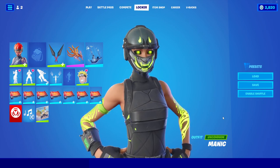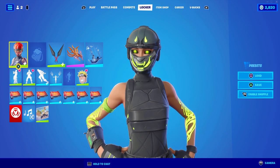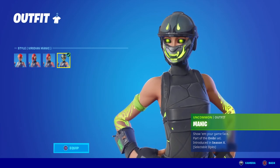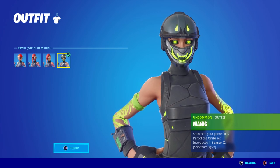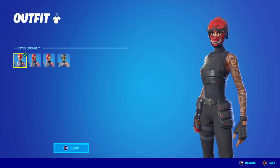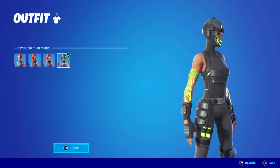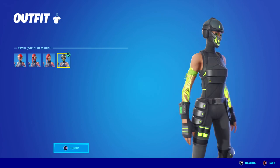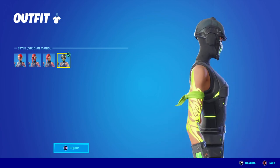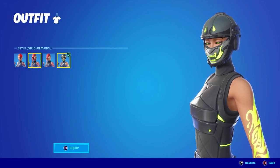Hey guys, welcome back to the Fortnite video here on the channel. We are on update day and Manic has been given a brand new style called Viridian Manic. It's a very cool style — instead of the traditional black and red, we now have a black and bright green color. I'm not entirely sure what the lore is behind this, but Manic's rocking a brand new style, and this style is completely free to anybody that already owns Manic.